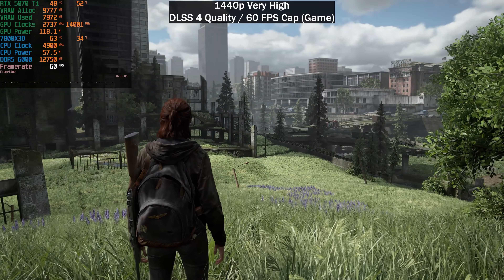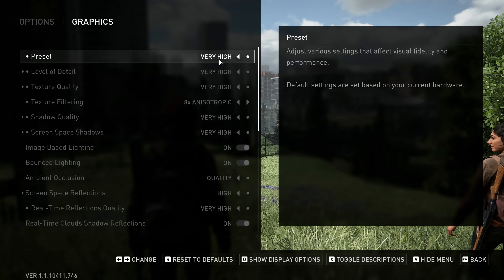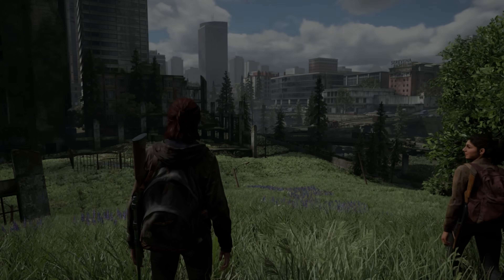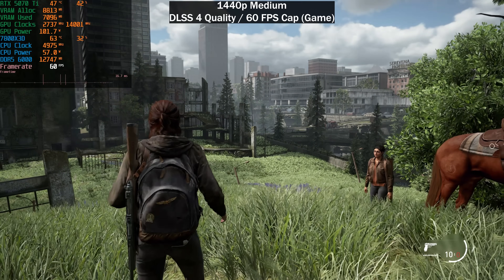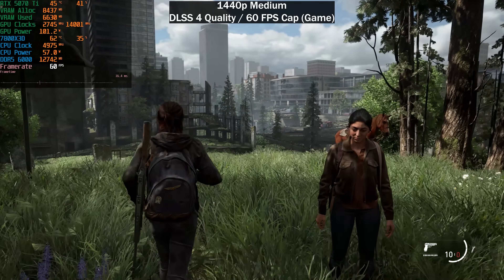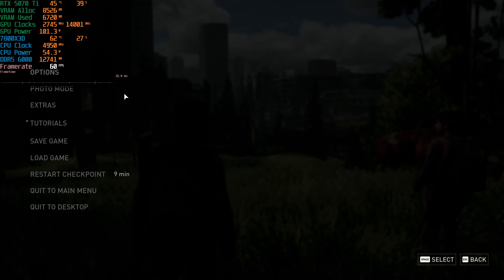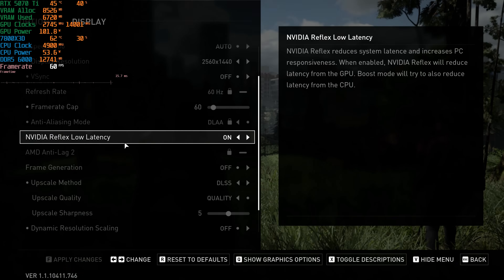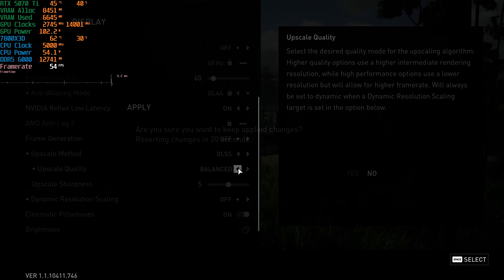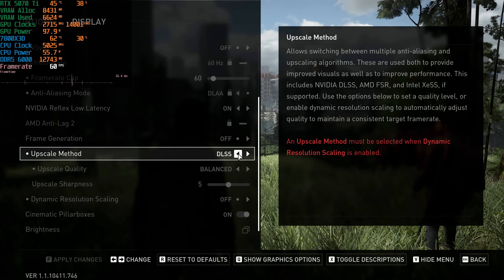I'm going to drop this down to the Medium preset because it uses slightly less power. Our power usage dropped another 10 to 15 watts. We are using around 100 to 103 watts here with DLSS Quality on the Medium preset.